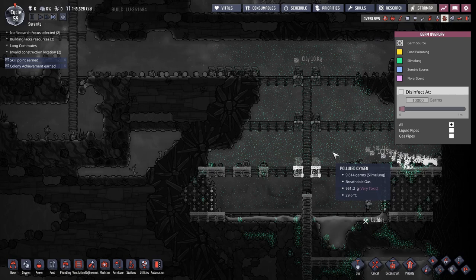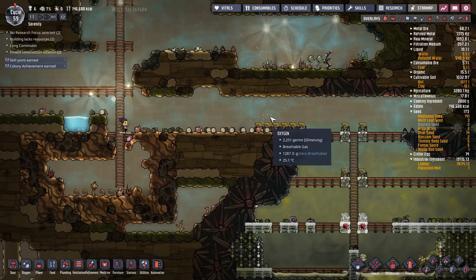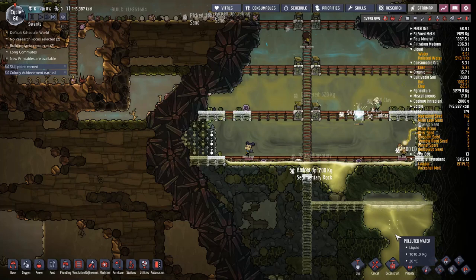Slime lung is not effective when it's not in oxygen — well, it needs to be in polluted oxygen to survive. If it ends up inside clean oxygen it starts to die off. We'll grab some clean oxygen and go to the germ overlay — dying on oxygen at cycle 29. Slime lung cannot survive on anything but slime; it can infect other things like algae and clay, but so long as it's separated from slime it will eventually just die off.